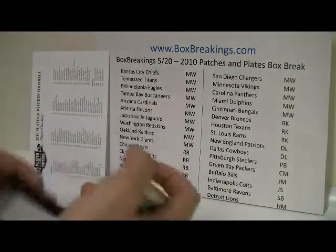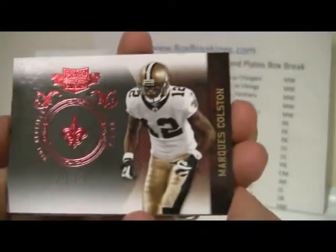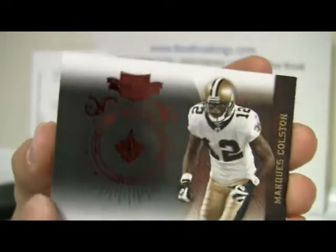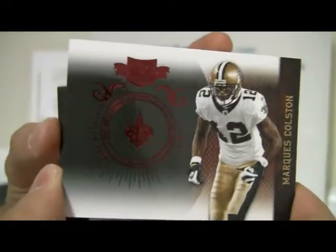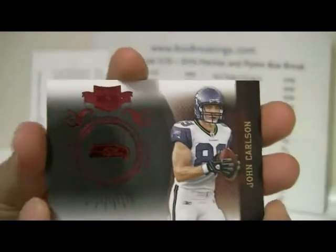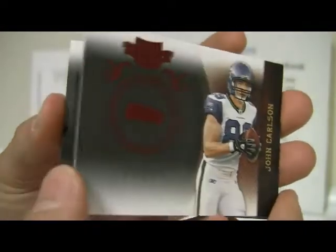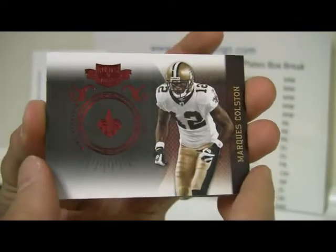First card is Colston, numbered out of 499, and it is. Bringing the back card to the front — John Carlson, also numbered out of 499, and it is. We'll get rid of those two.